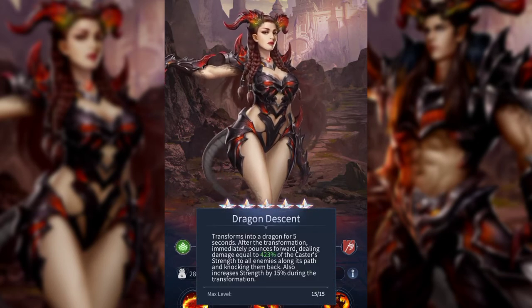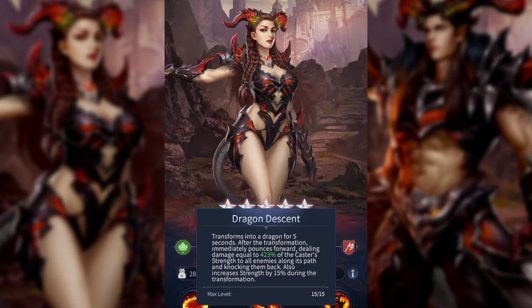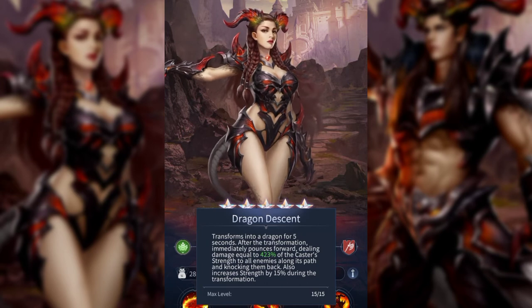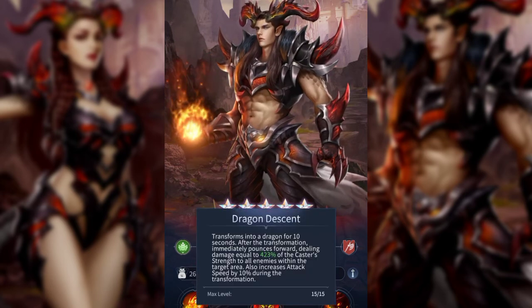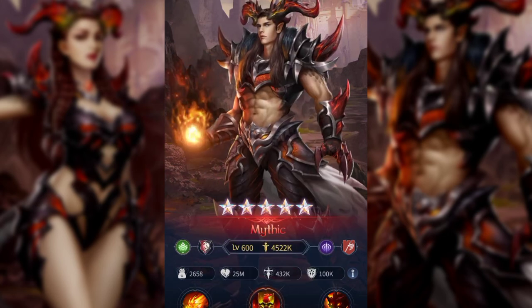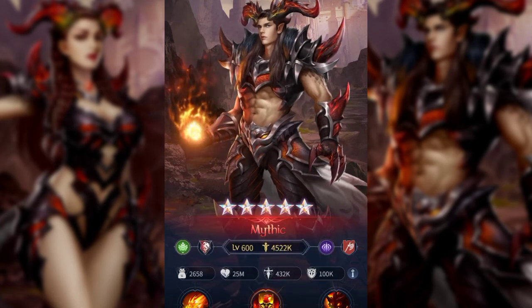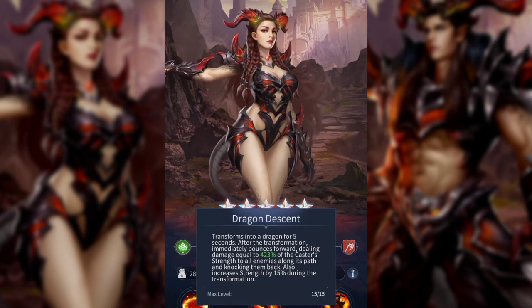Her ultimate: transforms into a dragon for five seconds. After the transformation she immediately pounces forward, dealing damage equal to a percentage of her strength to all enemies along her path and knocking them back. It also increases her strength by 15 during the transformation. Comparing: her dragon form lasts five seconds, his lasts 10. They both deal the same base damage on the pounce. He gets plus 10 attack speed; she gets plus 15 strength.